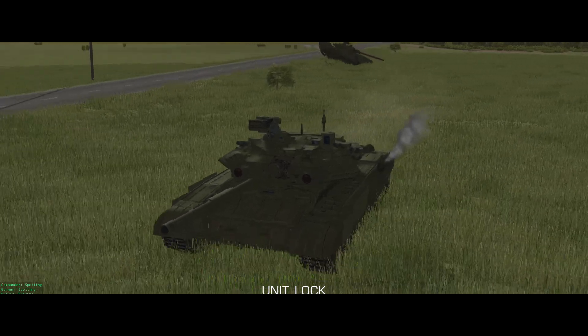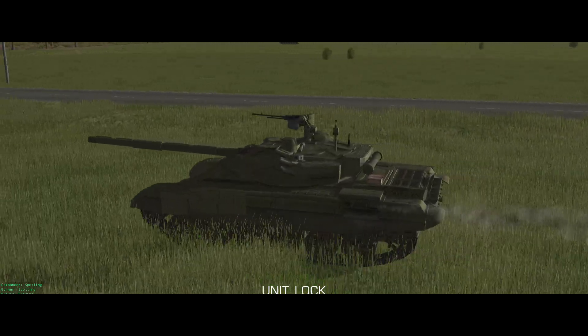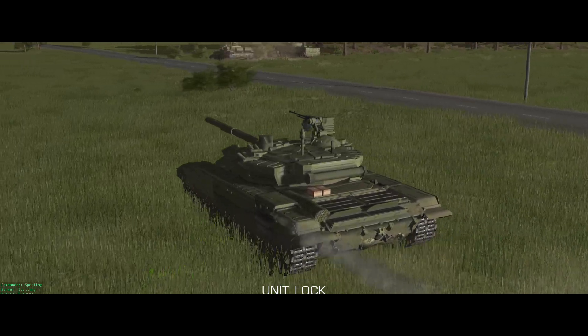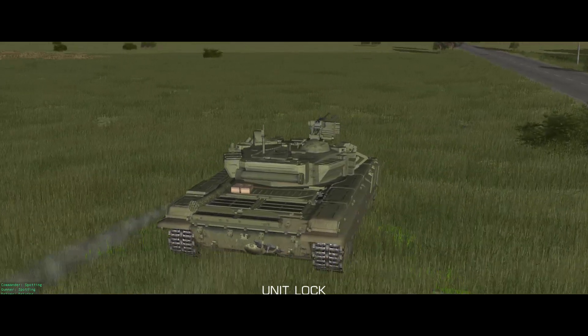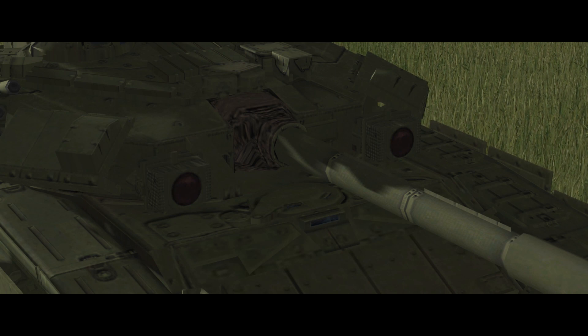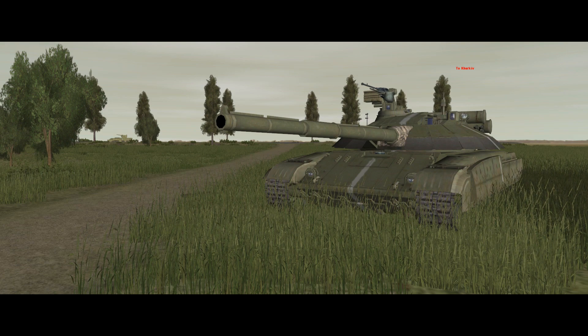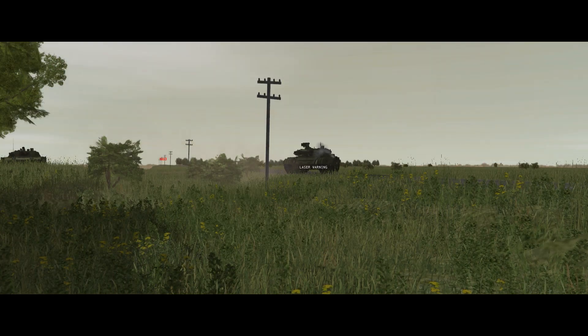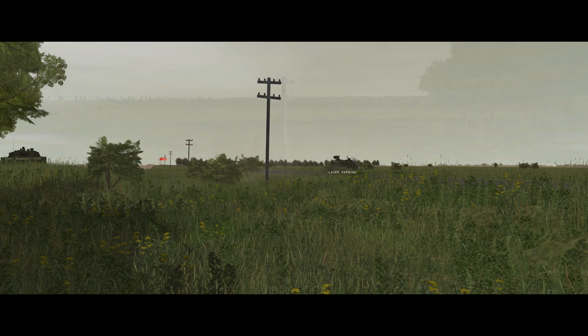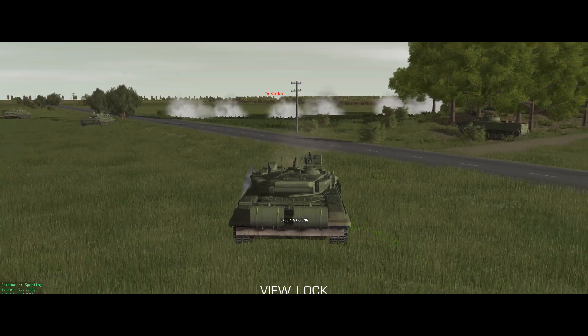Off go the T-90s. These are much better at dealing with pop-up threats than BMP-3s thanks to their higher-velocity 125mm guns, and considerably better protected with thicker armour and explosive reactive armour. They also have Shtora electro-optical dazzlers on either side of the turret that mess with the guidance signals of most Saclos-type guided missiles. As one of the T-90s crosses the road, the T-64 in the gap spots and lazers it, triggering the laser warning receiver. This automatically slews the turret to aim down the incoming laser beam and pops smoke, allowing the T-90 to reverse away off the embankment and out of danger.